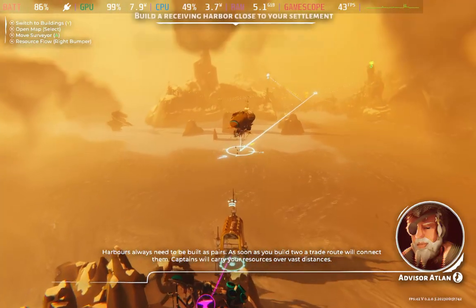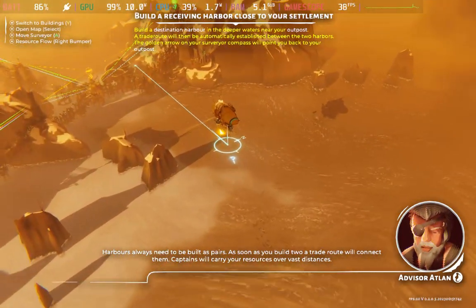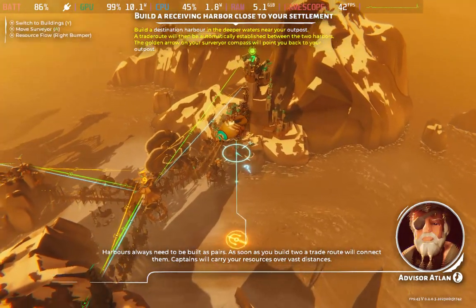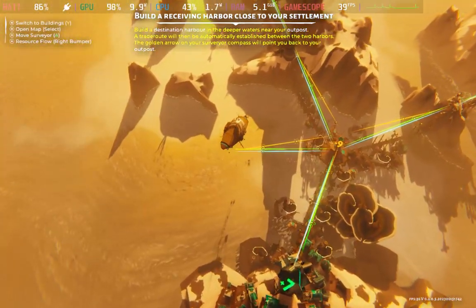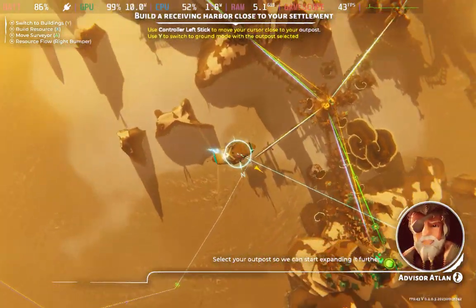Harbors always need to be built as pairs. As soon as you build two, a trade route will connect them. Captains will carry your resources over vast distances. Let's select your outpost so we can start expanding it further.